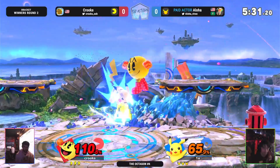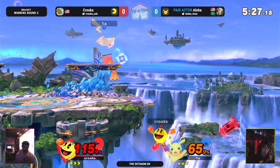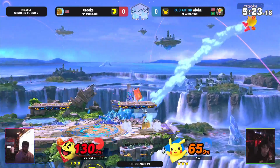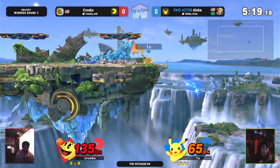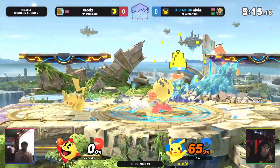Aloha did run away with a lot of percent on that edge guard, but we're back to another ledge trap. The air dodge up — maybe tried to go to the platform, but it wasn't long enough. The T-Build's gonna interrupt that side B.